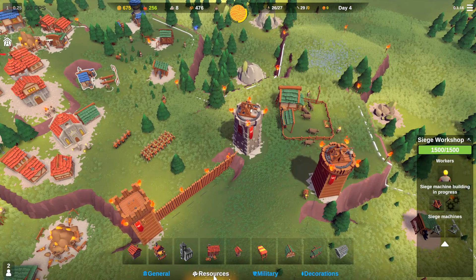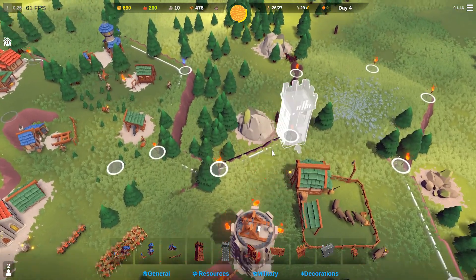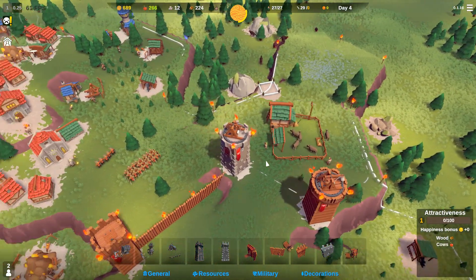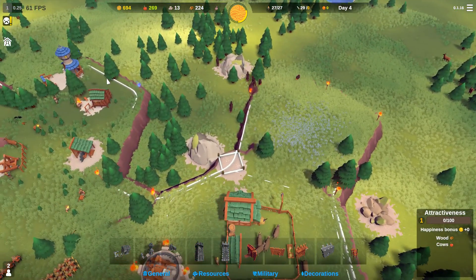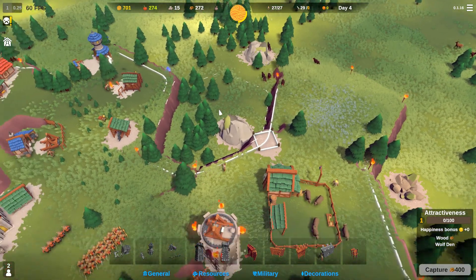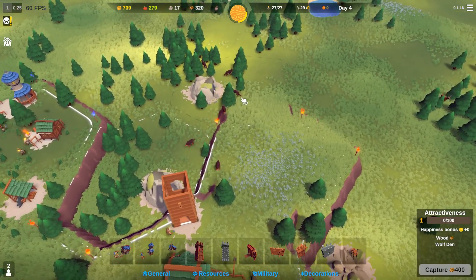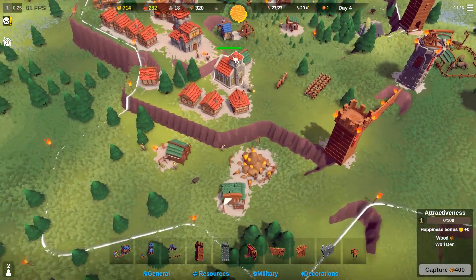I can actually make another trebuchet right now, which is nice. It should finish in the next two minutes, so I'll get another trebuchet over here — so I have three trebuchets, which is going to be really, really good. The enemy is going to be walking past the wolf territory, which is fantastic because they will get slowed down a little bit. And if they clutter up by the wolves, maybe the trebuchet will reach them and actually do a lot of splash damage.